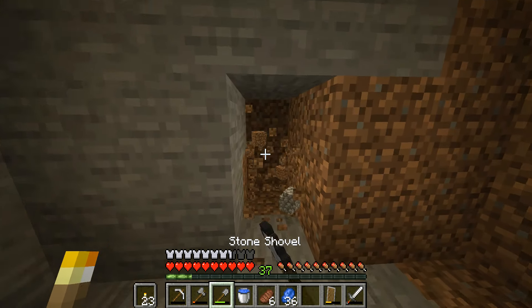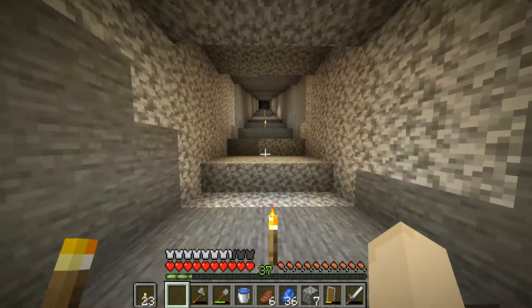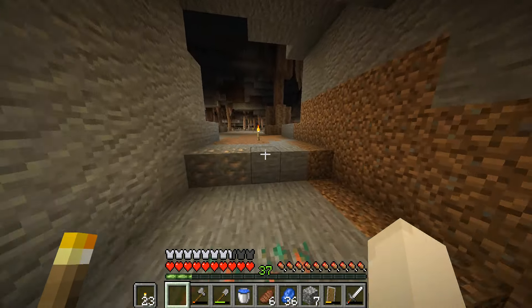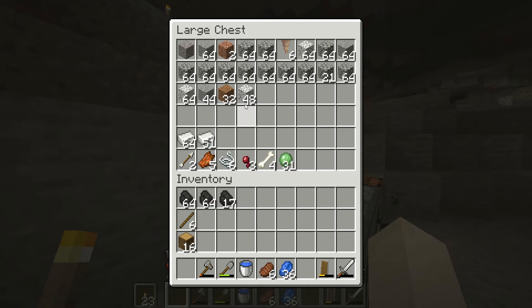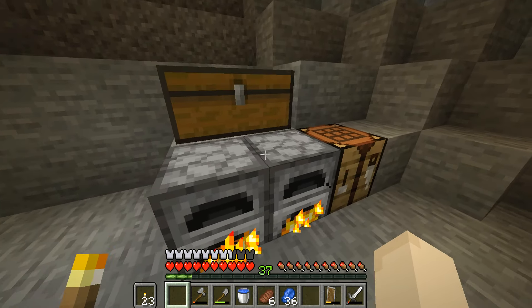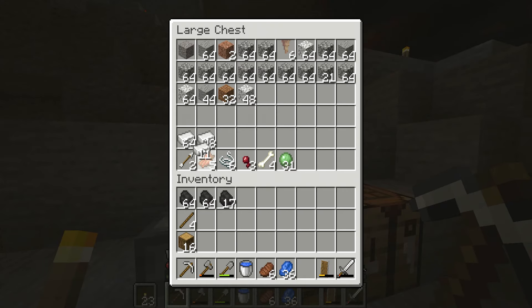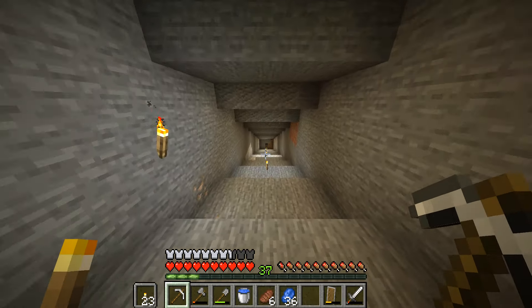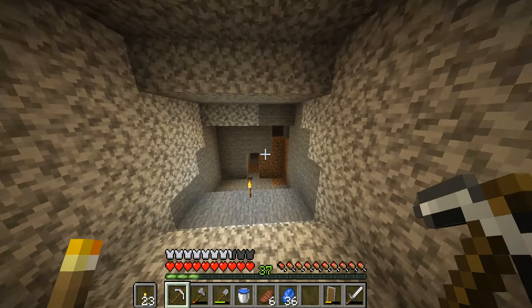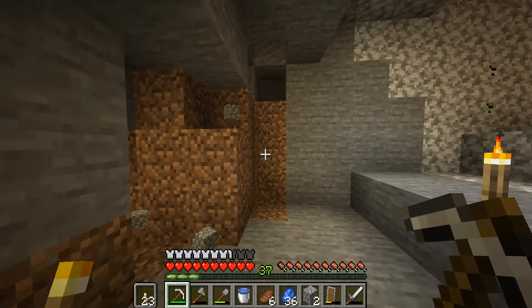Now we're just going to push this out as far as possible. It's actually been a blessing in disguise to have had to dig to Y equals 15. We have look at all of the cobblestone we have, which means we can build a ton more stuff. Also quite a bit of diorite, and look at all of this iron. I'm going to make ourselves one more pickaxe. I'm smelting up some copper too since we ran into quite a bit of that. So I'm going to mine out just one little section here to show how we're going to organize it all.